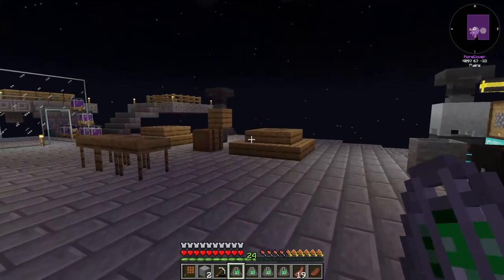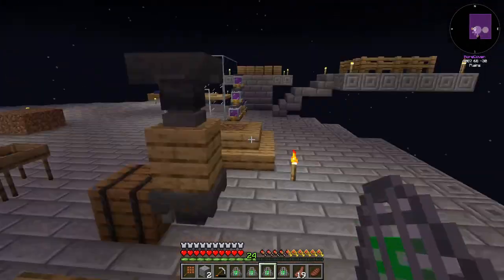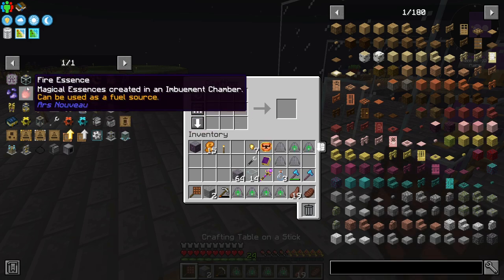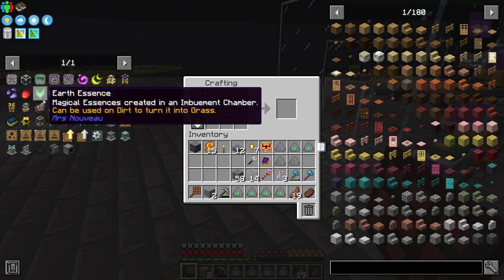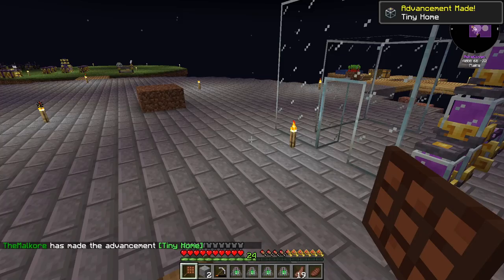There we go — this should be enough to at least get these first four done up. We're going to need four containment jars, so that's 12 of those. And we're out of glass.